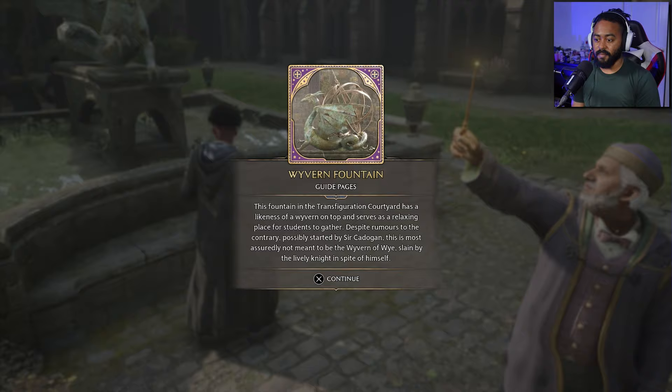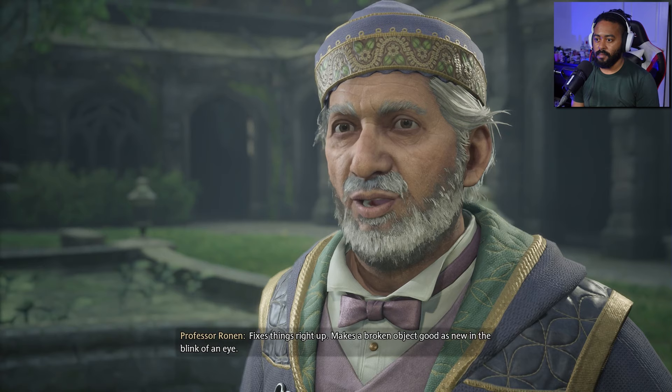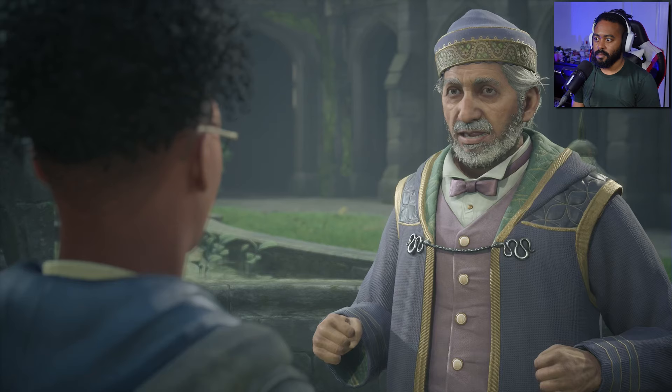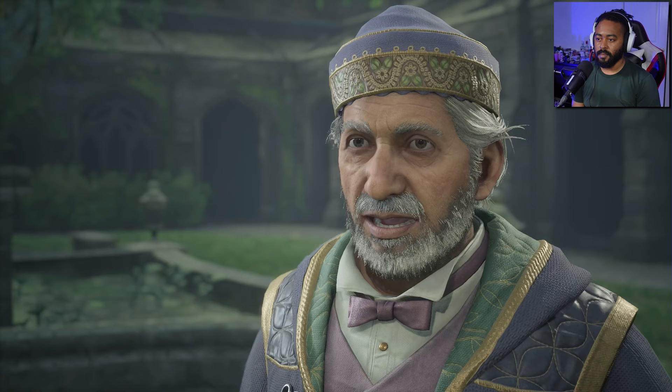As we explore more and more we get experience and level up, so let's go talk to Professor Ronan. She says: 'Indeed I do, and an exceedingly useful one at that — the mending charm, Reparo. Fixes things right up, makes a broken object good as new in the blink of an eye. A number of your professors have agreed to teach you spells outside of class to catch you up with your peers, but first each shall ask that you complete a few preliminary tasks to hone your magic. See them through and report back to me.'